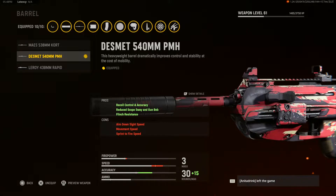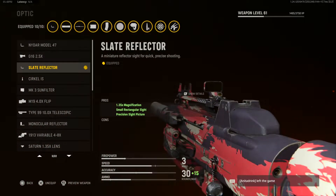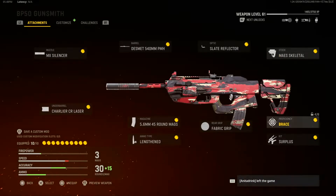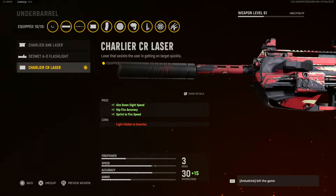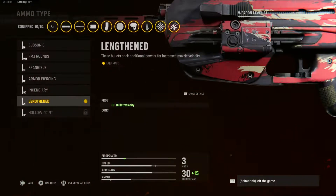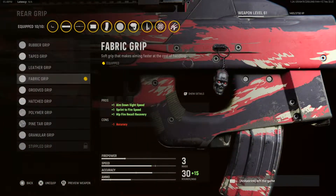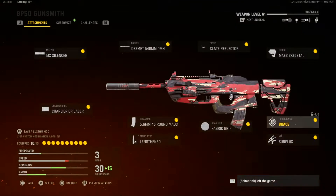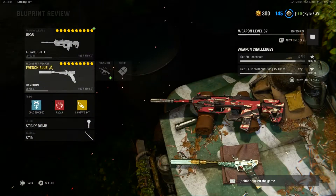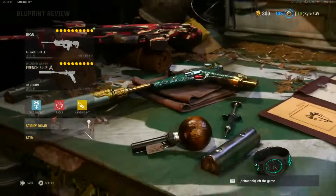For the class we have the MX Silencer for the muzzle, the Desmit 540mm PMH for the barrel, the Slate Reflector for the optic, the Maze Skeletal for the stock, the Charlier CR Laser for the underbarrel, the 5.56mm 45-round mag for the magazine, Lengthened for the ammo type, Fabric Grip for the rear grip, Brace for the proficiency, and Surplus for the kit — only because they don't have Fully Loaded yet.